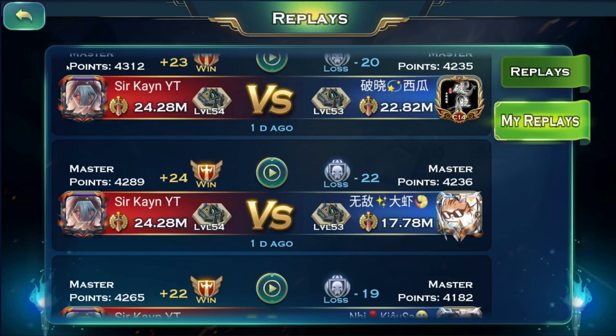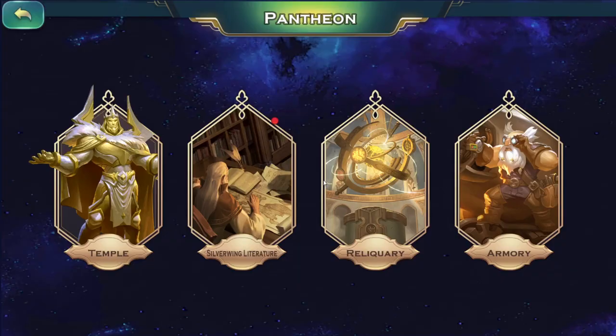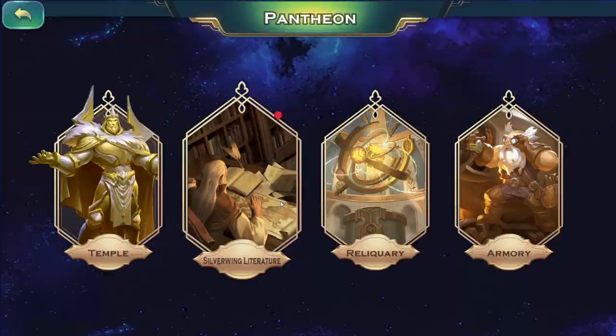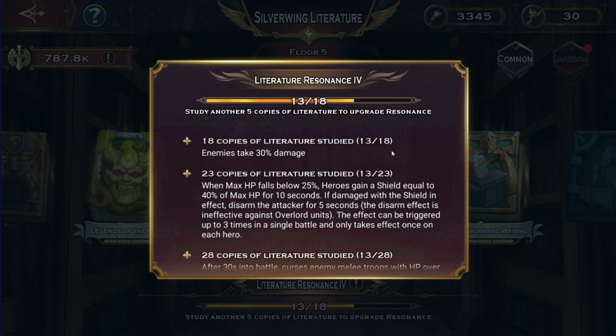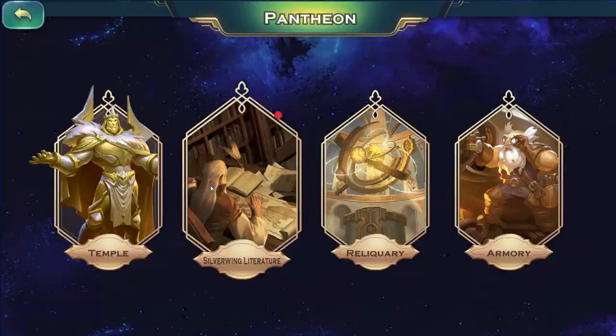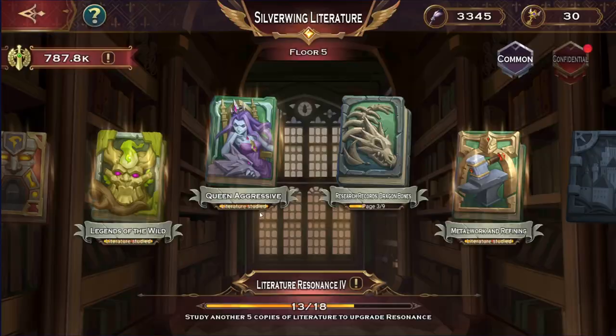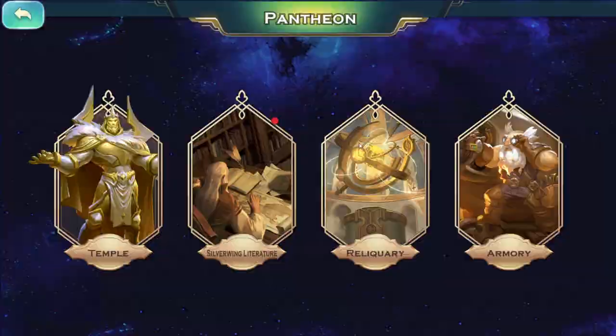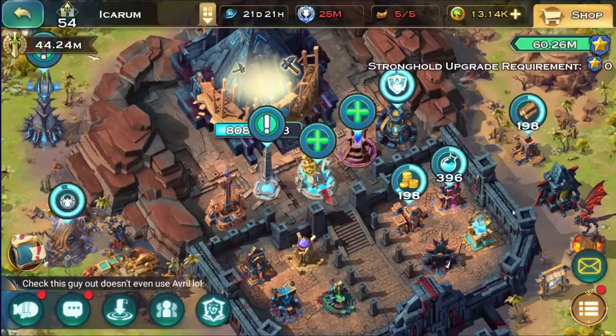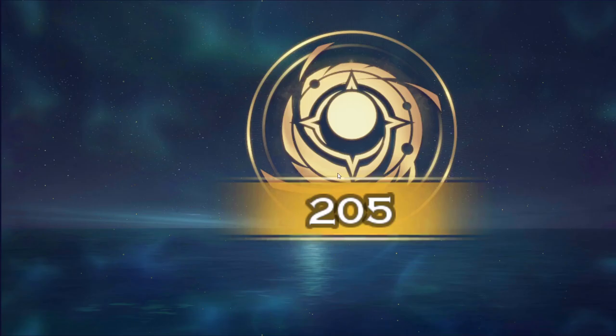What I noticed is that his silverwing literature is likely very well upgraded. He likely has silverwing literature at 18 copies, which increases enemies' damage taken by 30 percent. I've heard good things about it, and potentially 23 copies, which would raise his values pretty well. I'm not certain about 23, but he 100 percent has it at minimum 18.